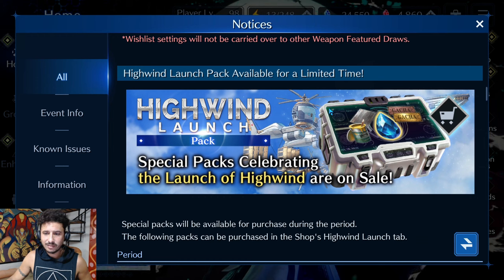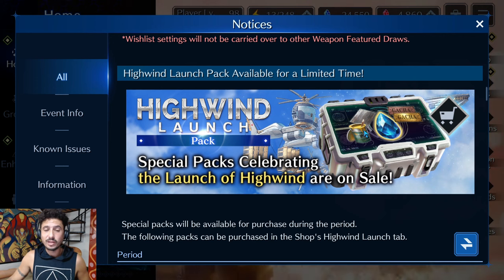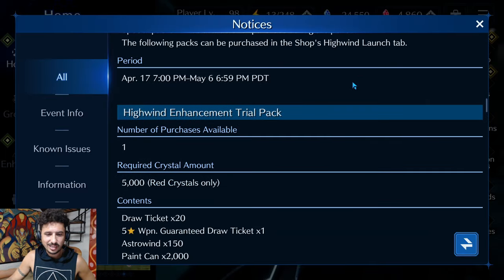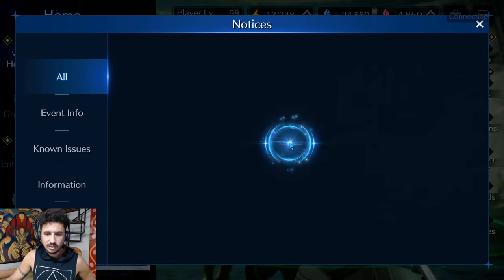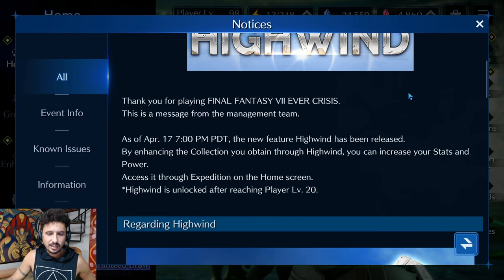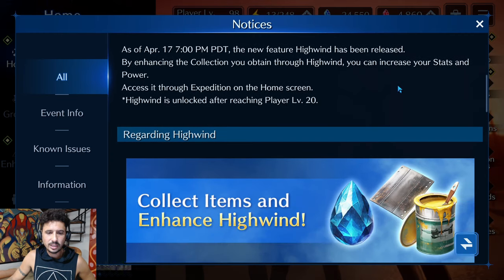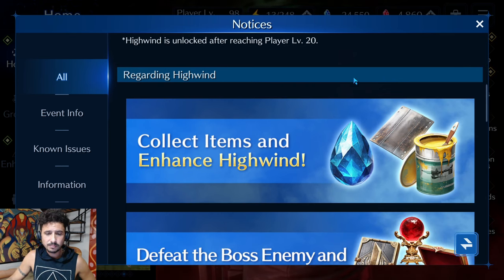The High Wind Launch Pack is available for the first time, and High Wind materials are available in the shop. As for the new feature: the High Wind is accessible through Expeditions on the home screen and is unlocked after reaching player level 20 — and I think that's your full player level, not individual character levels.